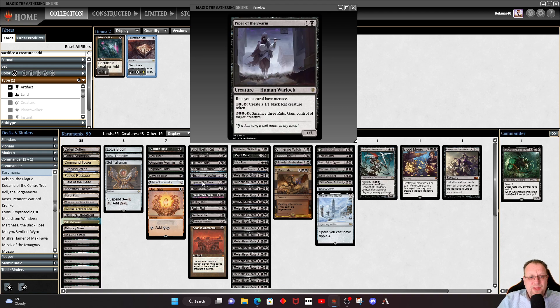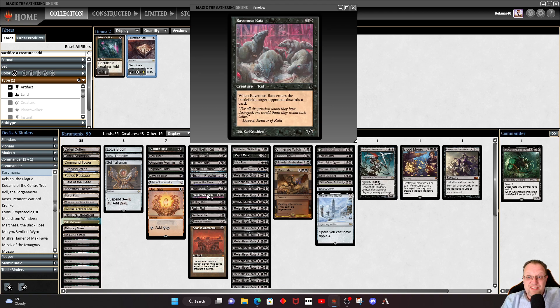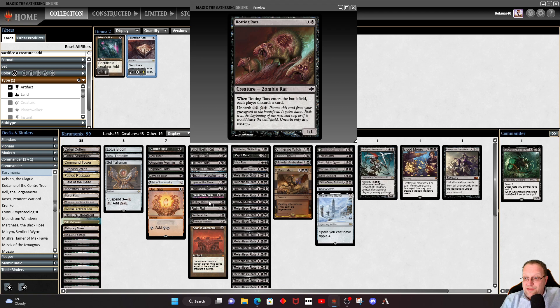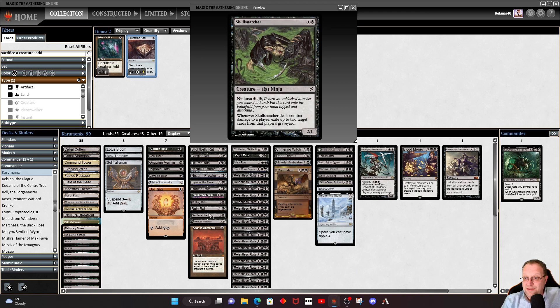Piper of the Swarm gives all our rats Menace. It's a human warlock, not a rat, but it produces rat tokens and you can sacrifice three rats to gain control of a target creature — we've got enough rats for that. Rancid Rats gives a bit of deathtouch for early-game defense. Ravenous Rats was the original rat, and having someone discard a card can be fun. Rotting Rats makes each player discard a card on enter, and has Unearth. Rune-Rat exiles from an opponent's graveyard when it dies and has deathtouch. Skull Snatcher has Ninjutsu and can exile cards from a graveyard.